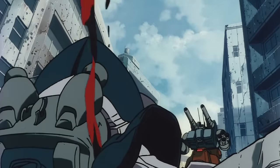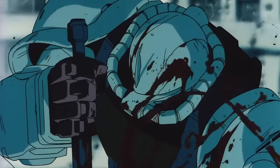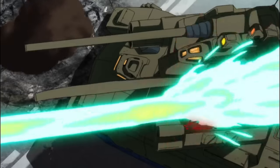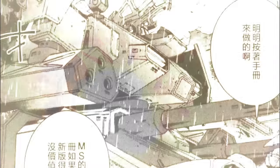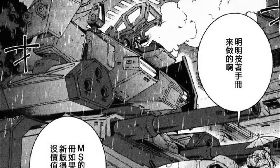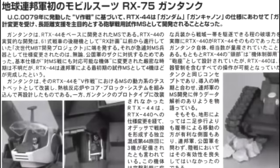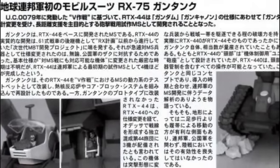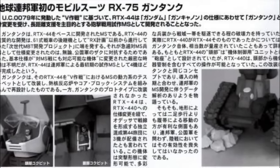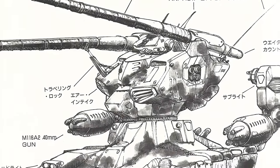Among these spawns, some are notably well known by the fanbase, such as the Gun Tank mass production type massacred by Norris Packard in the 08th MS Team, or the Gun Tank 2 showcased in Zeta Gundam during the Second Battle of Jaburo and later in Unicorn during the Battle of Torrington. For the more culturally informed, other variants can come to mind, such as the Gun Tank local control type from Mobile Suit Variation, or the Gun Tank ground assault type from Mobile Suit IGLOO. But what if there were Gun Tank variations so obscure that you never knew about — so obscure that even Japanese sources pretend to forget them altogether?